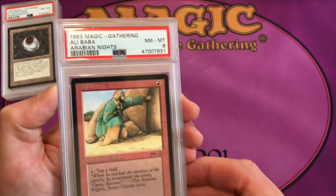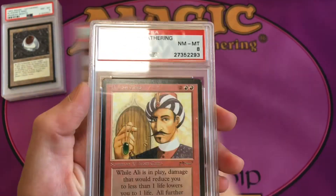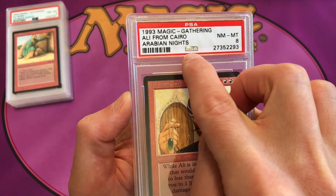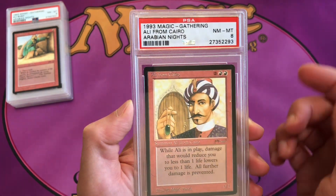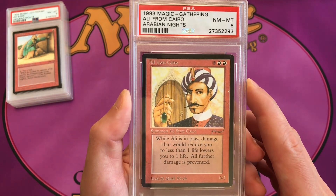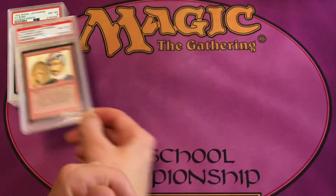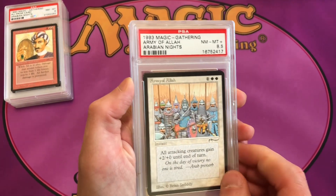Alibaba is uncommon 3, a little easier to find, in PSA 8 near mint to mint. Ali from Cairo is also near mint to mint 8 with a slightly older label — PSA put a foil stamp on there before they went to the holographic image. This Ali from Cairo also has a little print dot on it, a white print dot that some collectors consider an alternate variant.